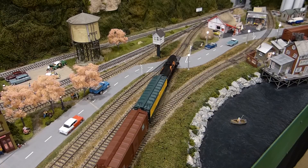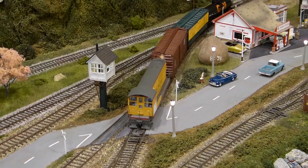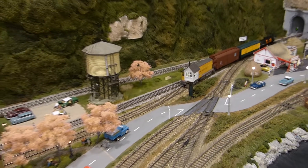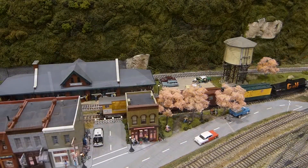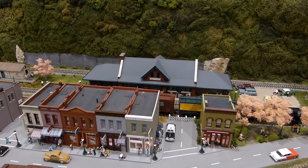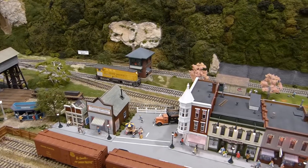You pull the string of cars that will be picked up by the RJ Turn and move them to the ferry access track. You then run your switcher around the cars and position it at the opposite end of the track. This will put you in perfect position to switch the RJ Turn when it arrives shortly.